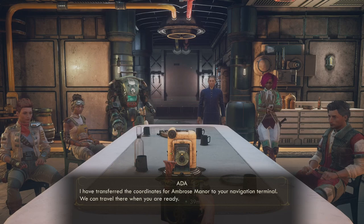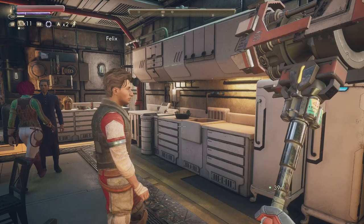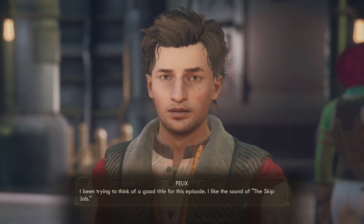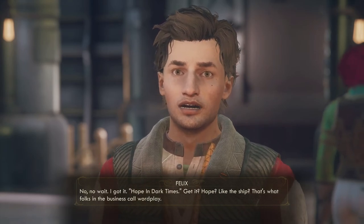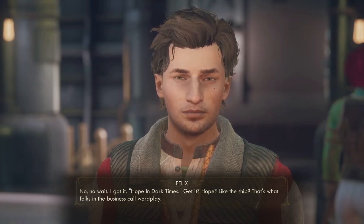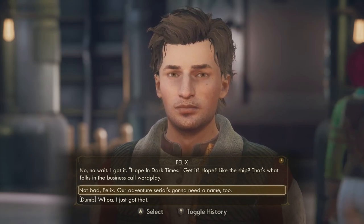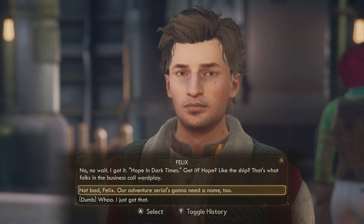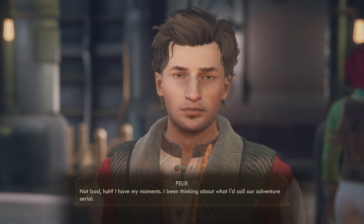'Captain, just when I think I've heard the depths of insight you're capable of, you find a way to surprise me. I have transferred the coordinates for Ambrose Manor to your navigation terminal. We can travel there when you are ready.' Felix, get over here. 'You know they're gonna make a serial about our adventures one day. I've been trying to think of a good title — Captain Crunch... the Skip Job... no wait, I got it: Hope in Dark Times. Get it? Hope, like the ship.' This is in reference to the end of the main game — we're at the point basically where the main storyline is finished.